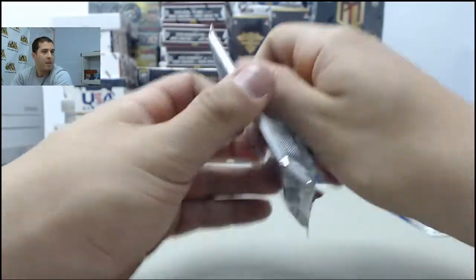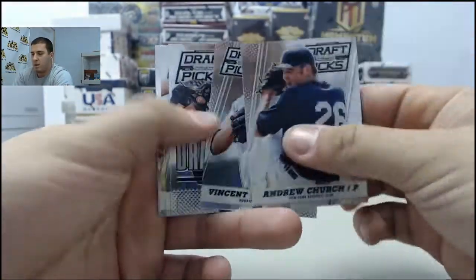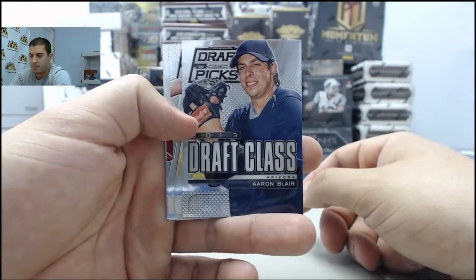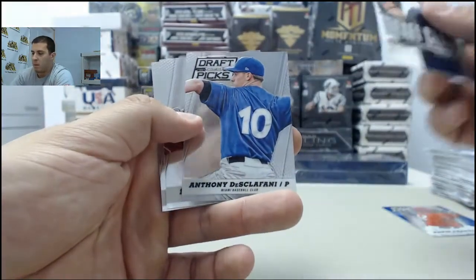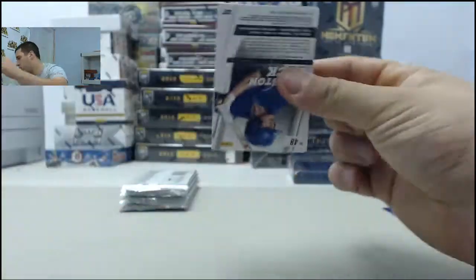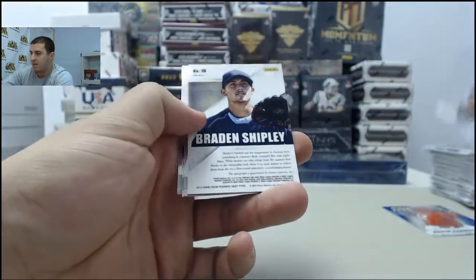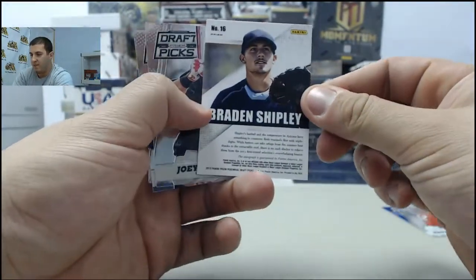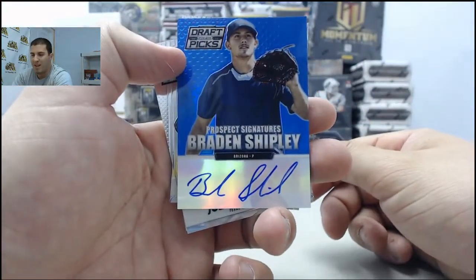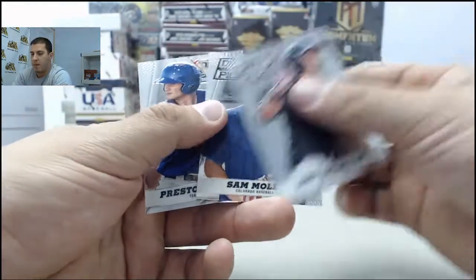Next pack, 2013 Draft Class Aaron Blair. Couple packs remaining in the break, then we'll move on to the Leaf Metal Draft. Got another hit here — numbered to 75, 50 to 75 — got a blue autograph of Brayden Shipley.